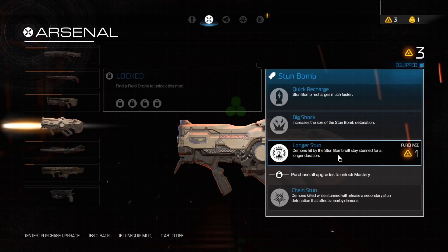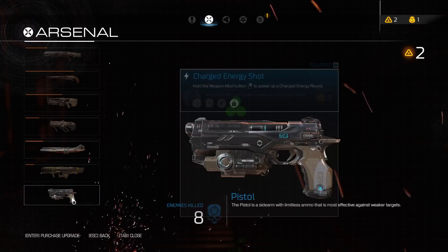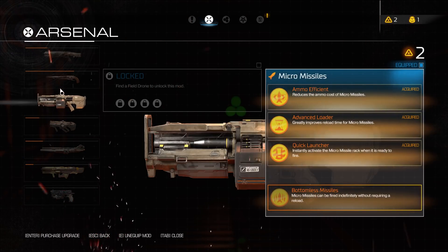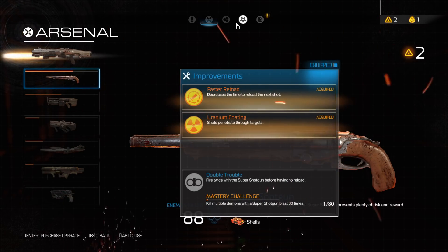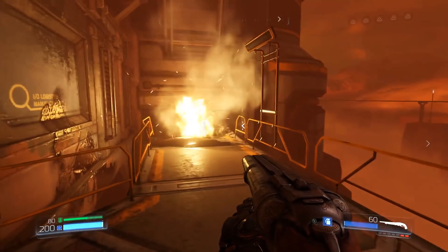You do tend to neglect some of the smaller arms eventually. But it's always a good idea to keep them on tap just in case, because they have utility - the plasma rifle can stun, and of course the assault rifle has the mini rockets, which is always a fun time, even if it isn't as impressive as the rocket launcher.